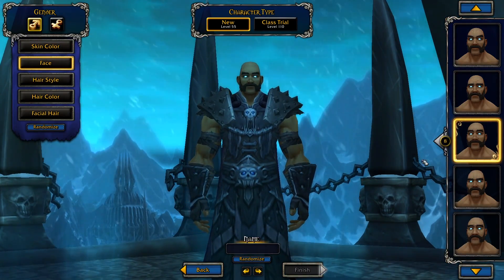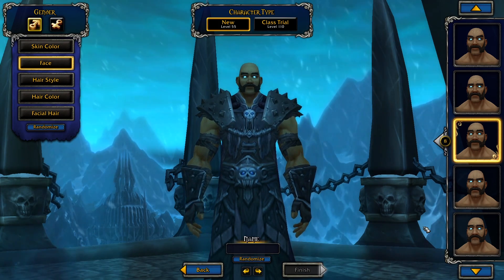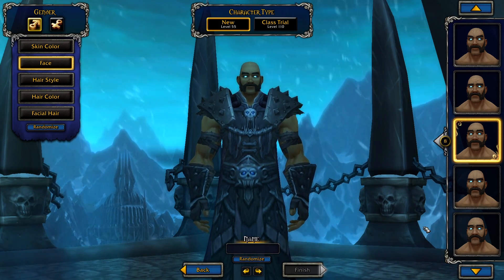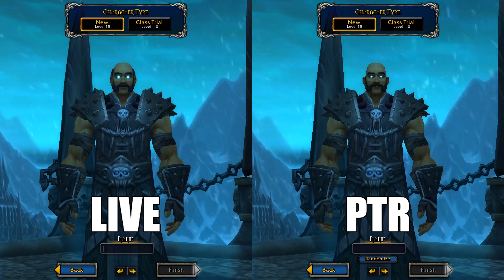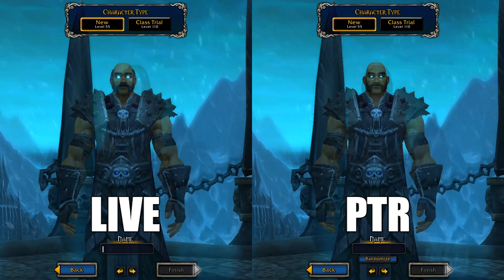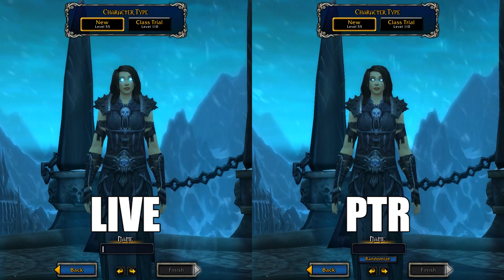Personally I think it looks really good. Looking at the human right here, we can see the eye glow is brand new — you have a new kind of blue outline with white on the inside. If we put it right next to the retail version you can really see the difference; the retail version is quite a lot glowier, kind of like headlights, whereas the 8.3 version is a little bit more subtle and a lot nicer in my opinion.